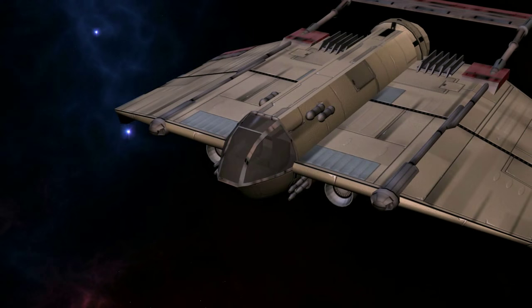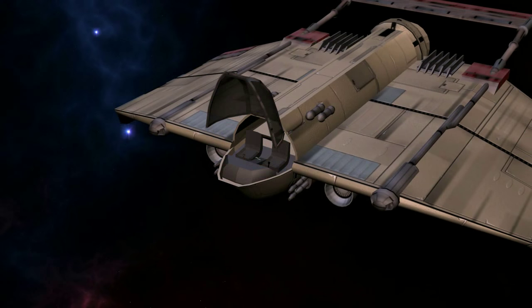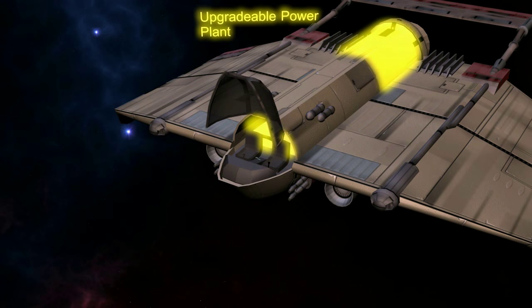The cockpit had room for a pilot and co-pilot. Although many were customized for a single pilot, the large fuselage meant room for additional storage or power plant upgrades.